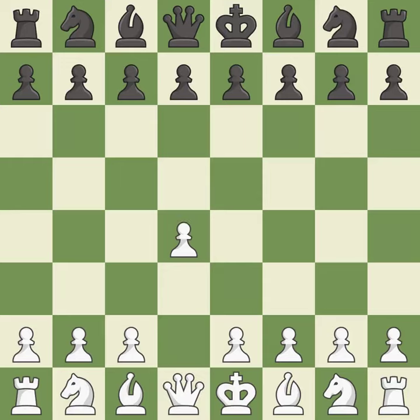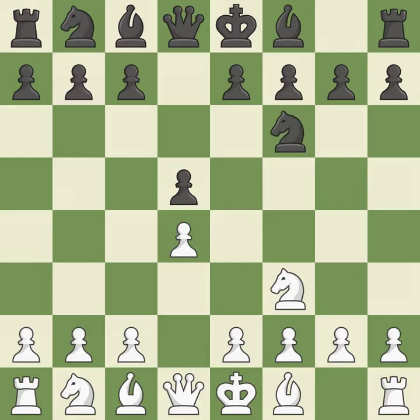Opening with the queen's pawn, the move d5 establishes control over the e4 square, frees up the light-squared bishop, and builds a presence in the center. The d4 pawn is safeguarded and the knight advances toward the center with Nf3. Nf6 controls the e4 square and defends the d5 pawn. c4 gains space on the queenside, prepares to develop the knight to c3, and invites black to give up control of the e4 square after dxc4. When c6 is played, the d5 pawn is supported and the queen can grow on the queenside.